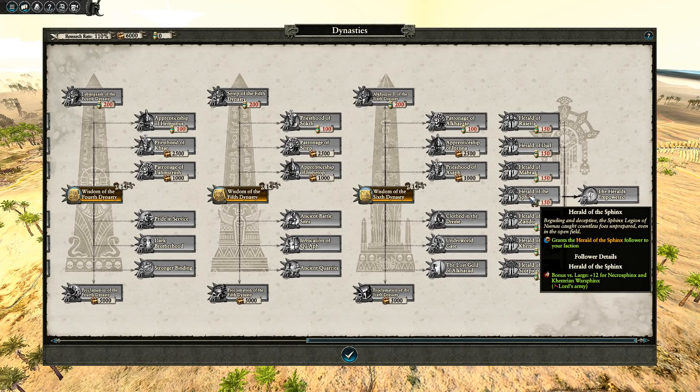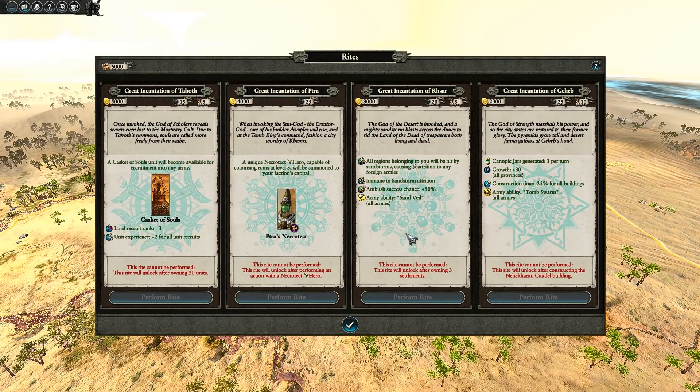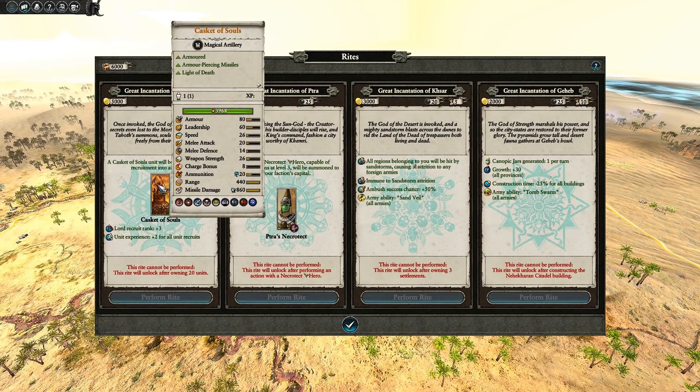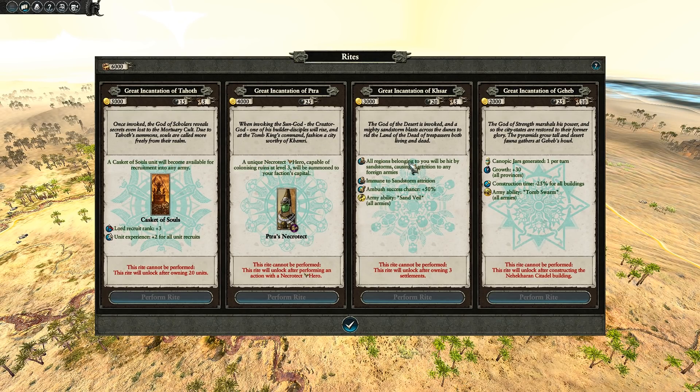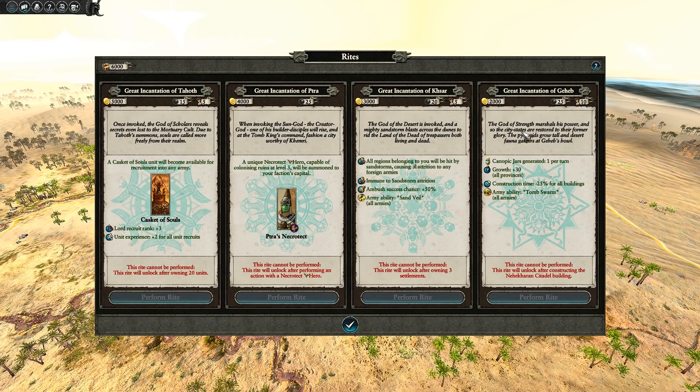I really like this extra currency of jars, which gives you an immediate buff to your empire that you can use. The rites for the Tomb Kings involve the Casket of Souls - an extremely powerful magical item with missile damage of 860, which is pretty crazy. You can also get mages, and there's a really nice rite where you can cause sandstorms in your empire, causing enemies to take sandstorm attrition if they're out in the open. There's also a sand vial that gives nice bonuses, plus additional empire-building mechanics.